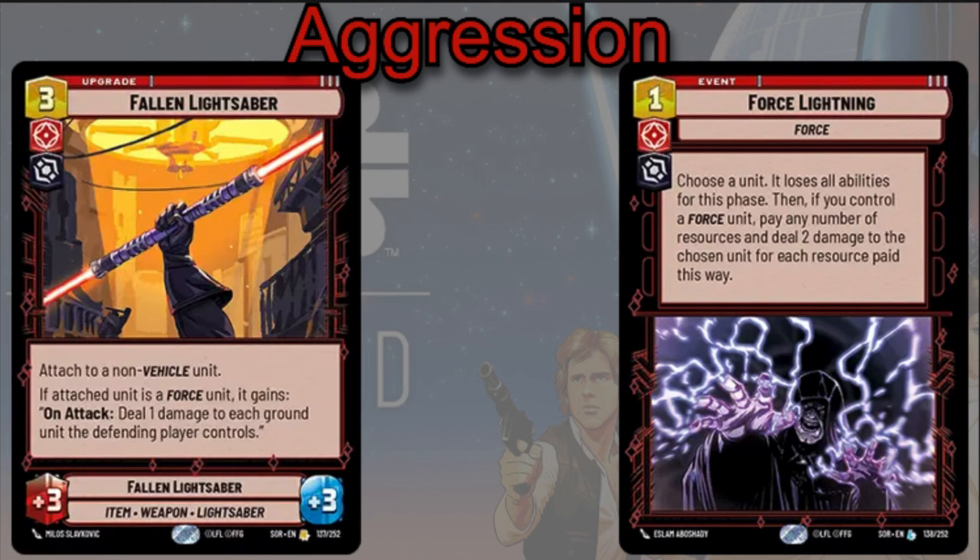The Fallen Lightsaber is three cost, plus three, plus three. You can only attach it to a non-vehicle unit. If the attached unit is a Force unit, it gains on attack: deal one damage to each ground unit the defending player controls — a little extra pinging damage you can do there.